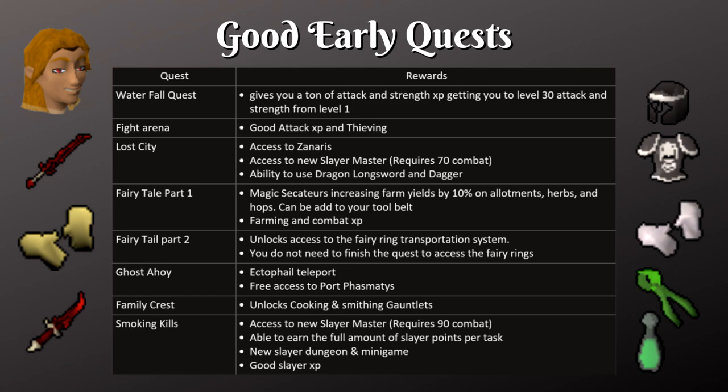Next up we have Fairytale Part 1. This one gives you an item called Magic Secateurs which increases your farm yields by 10% for allotments, herbs, and hops patches. This is mainly useful for herbs because herbs give you a ton of money in this game, so you're going to want to get as many as you can and with these secateurs it's definitely going to help. The best part is you can put the secateurs on your tool belt so you don't have to worry about grabbing them from your bank. Once you've completed Fairytale Part 1 you can move over to Part 2.